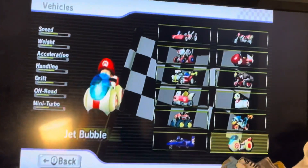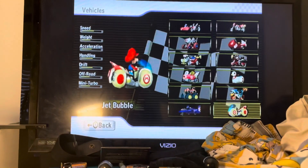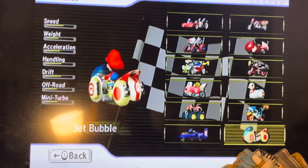Here's the Jet Bubble — also called the Bubble Bike. In order to get this bike, you have to win the Mirror Leaf Cup.